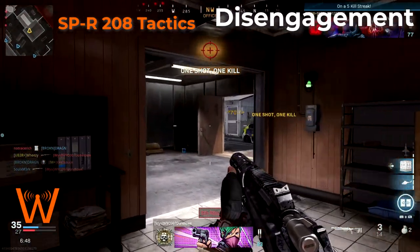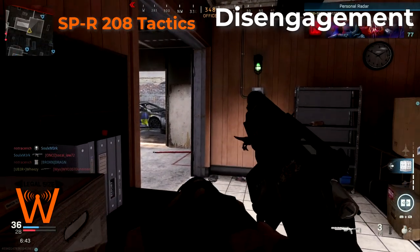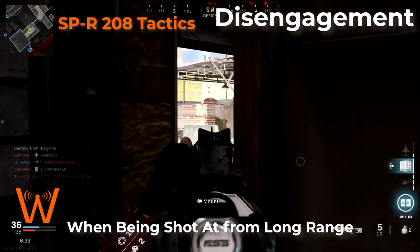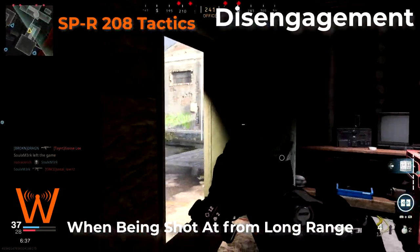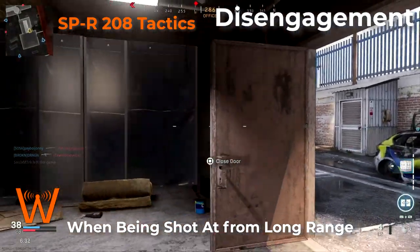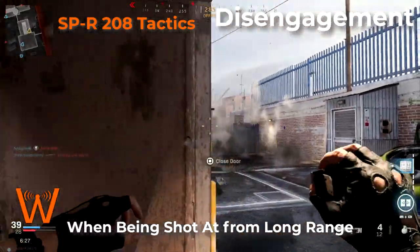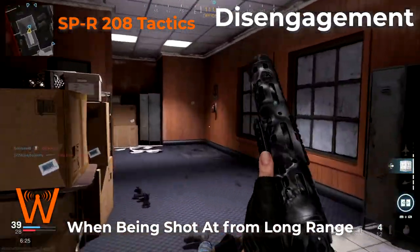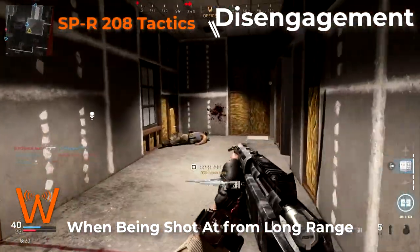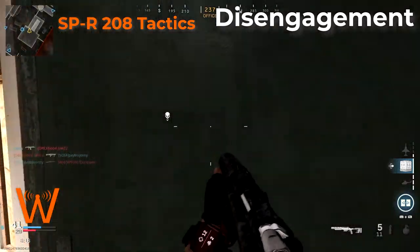Also, if you're using the close quarters build — which I recommend — at longer ranges you're going to want to disengage if the enemy starts shooting back. This gun isn't great at long range in general, so if you are getting shot at, it's best to disengage and move to another location. I wouldn't re-peak. This gun isn't powerful or accurate enough to really be a force at re-peaking at long range. If your enemy sees you and starts shooting back, go to another location and either re-engage or move on to a different enemy.